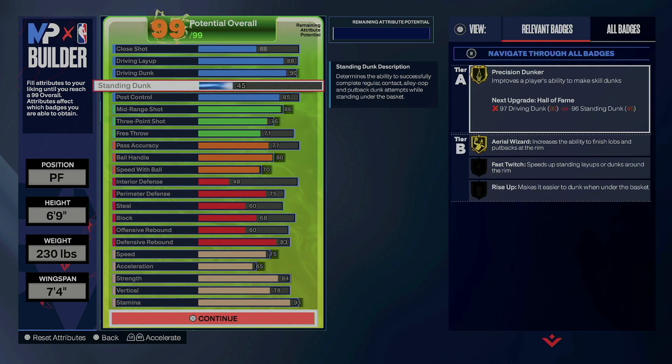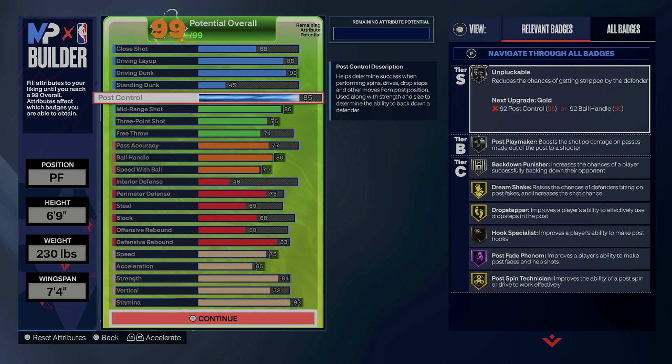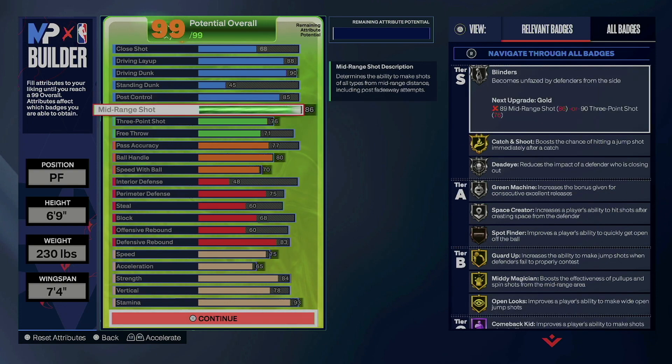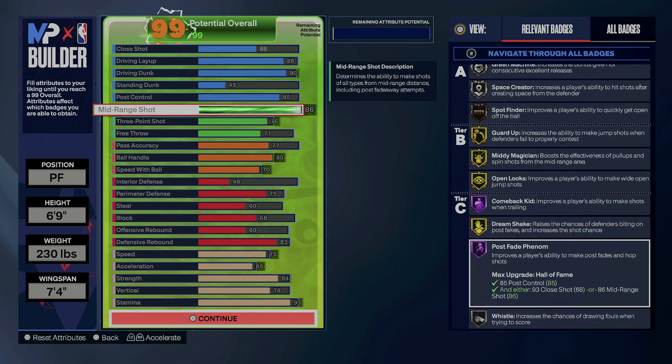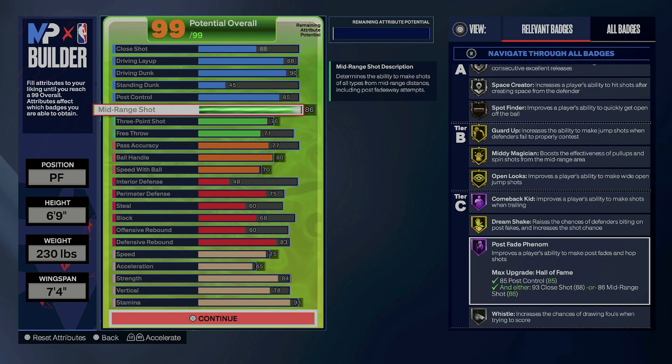45 standing dunk — obviously get the basic standing dunk animations. Got to have post control when talking about LeBron James. 86 mid-range. Having that 86 mid-range will not only give you really good jump shot bases, but it will also give you post-fade phenom on Hall of Fame. You get really good badges in the post and in the mid-range, which is what LeBron James is really good at.